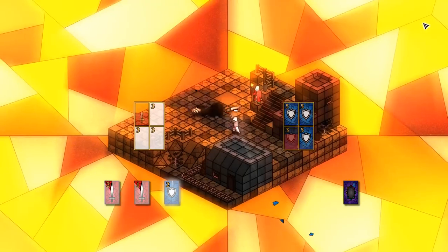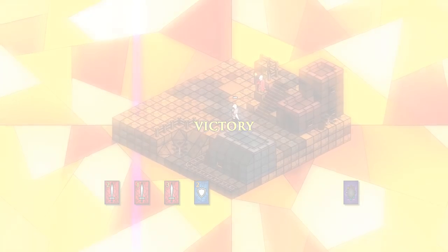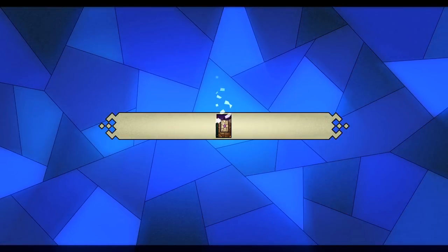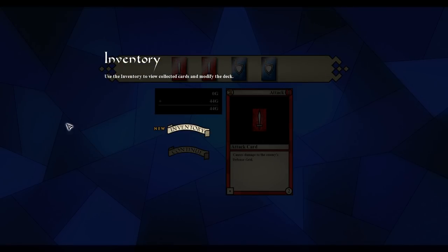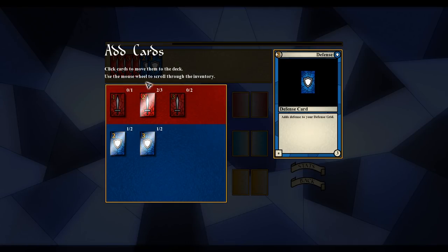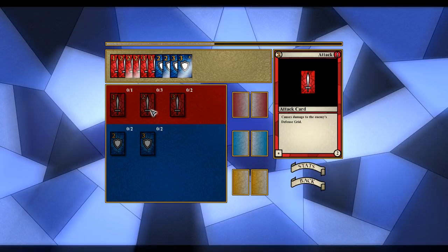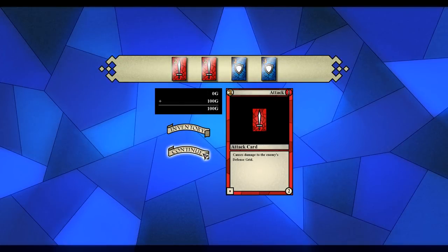Okay, I've got to continue from there. That's different. So this follows Smash Bros logic. We get four cards — just a bunch of attacks and defense. Use the inventory to view collected cards and modify the deck. Click cards to move them to the deck; use the mouse wheel to scroll through the inventory. I'm not sure if we want those, but let's continue.